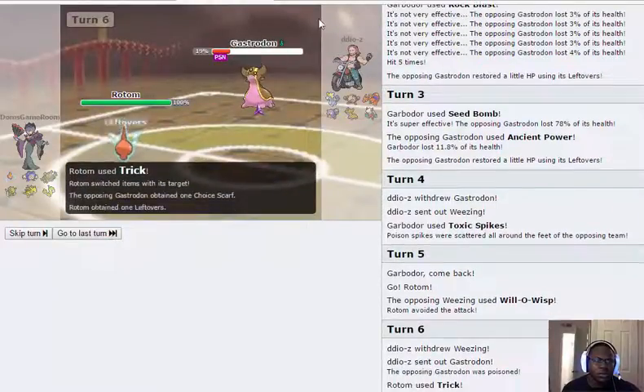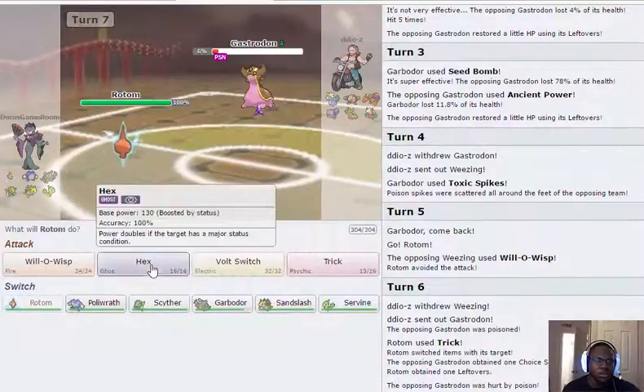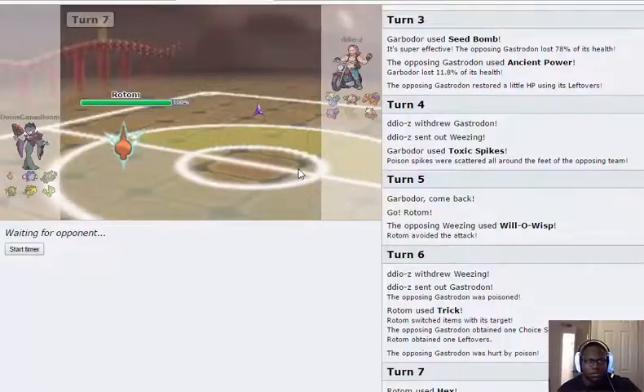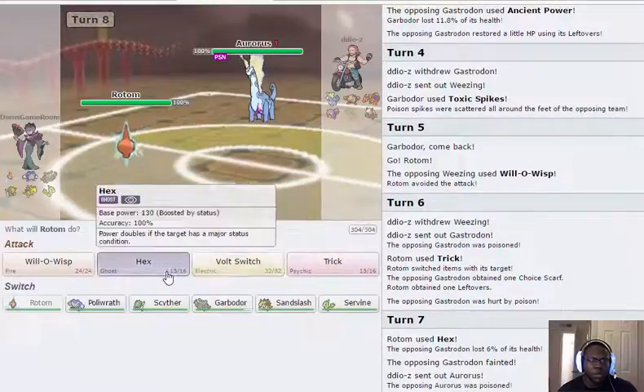That was more of a sack for him anyway. The only downside is now I don't have anything to set up with Polywrath, but I can probably win without it. I'll go for Hex on his Gastrodon. I actually have two pretty good answers to Gastrodon — a lot of teams seem weak to it because of how bulky it is and the water-ground typing. He brings out Aurorus.